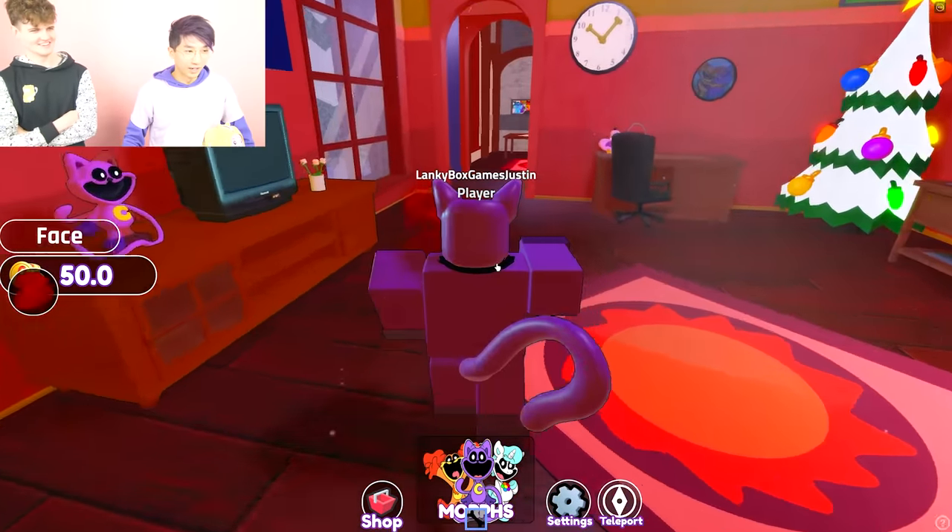Now to get Hoppy Hopscotch, what do you think Hoppy Hopscotch likes to do? He likes to play sports, right? This is sports, right? Soccer or football, right? I'm going to teleport to bedrooms, football zone, art zone. Wait, Crafty Corn will be in the art zone - we already got Crafty Corn. Let's go to the football zone.